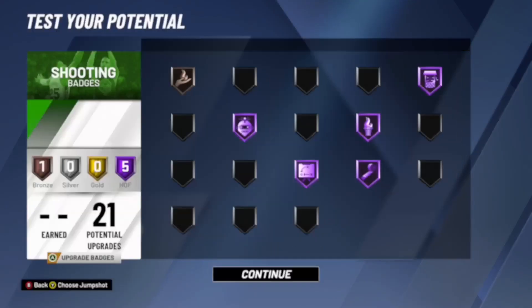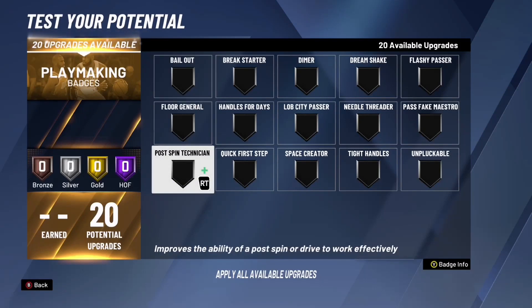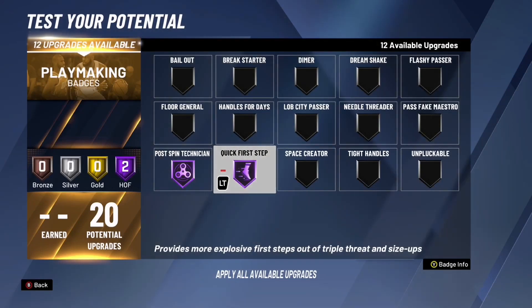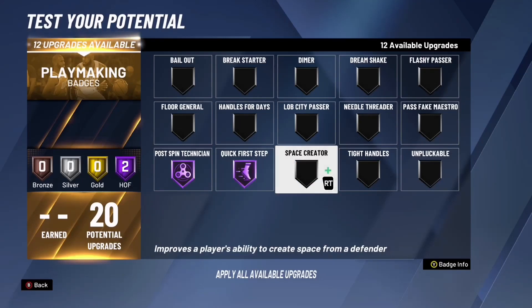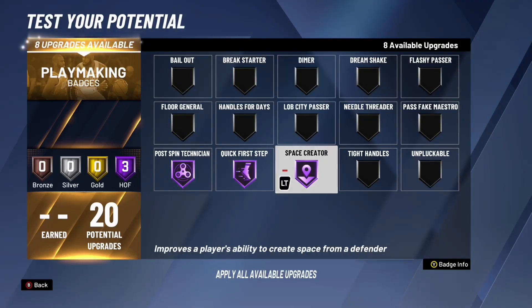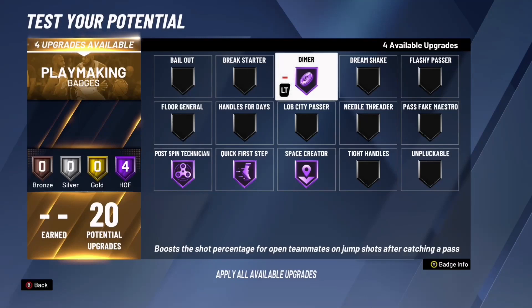Confirm and go over to playmaking — because you are a post playmaker, this is where you get all your badges. Put pro spin technician at Hall of Fame — it improves the ability of a pro spin or drive to work effectively, so your spin will be faster. Hall of Fame quick first step provides more explosive first steps out of triple threat and size-ups. Hall of Fame space creator improves a player's ability to create space from a defender. Dimer at Hall of Fame boosts the shot percentage for open teammates on jump shots after receiving a pass.